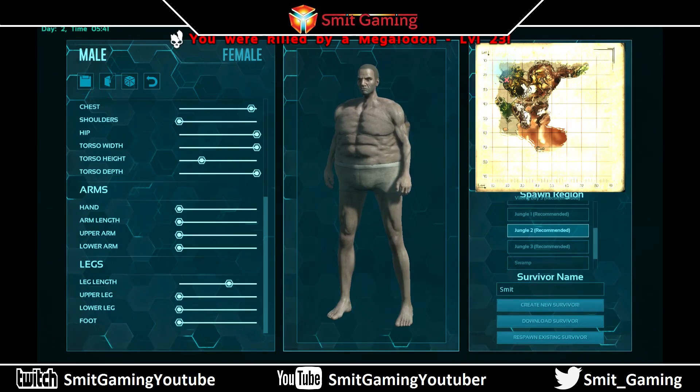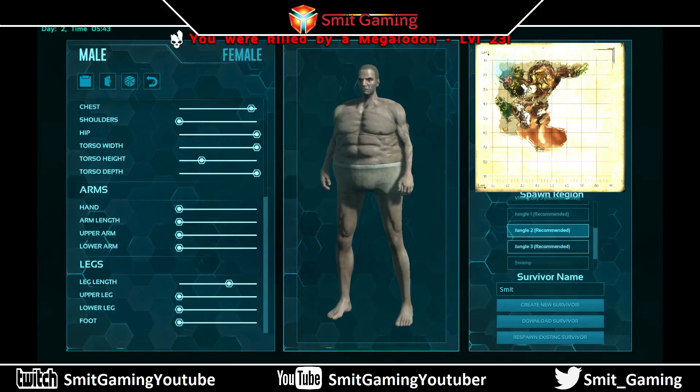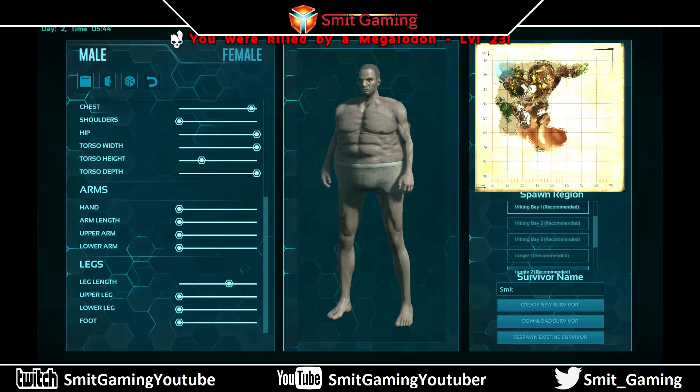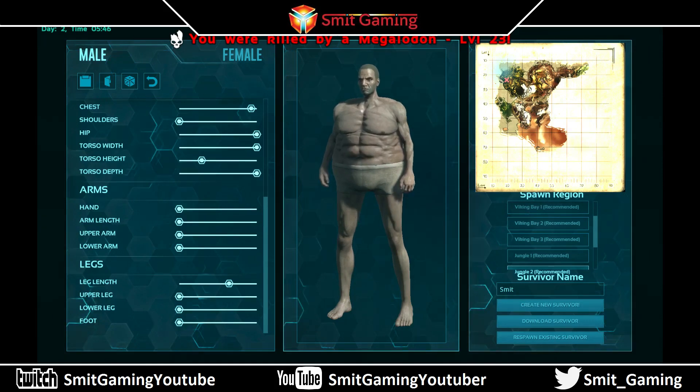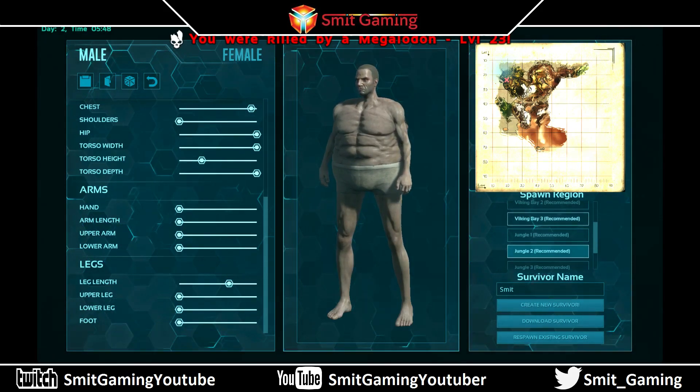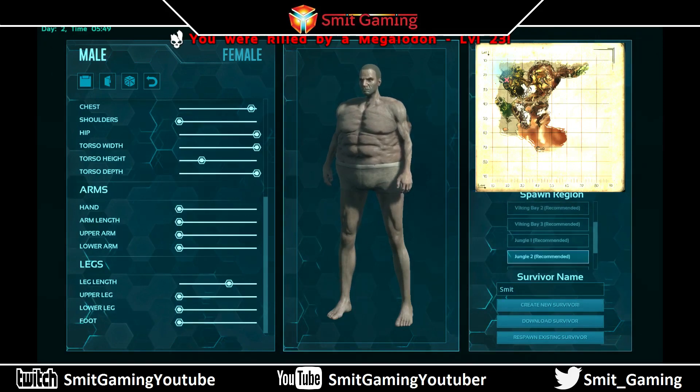This one is the best and easiest place to start on the Ragnarok map. It says here that Vikings Bay 1, 2 and 3 are recommended. I don't know who picked these — they must have been smoking something really strong, because there's alphas and everything around Vikings Bay: top-range Rexes and Argents. Everything basically wants to kill you, so definitely don't go for any of those.